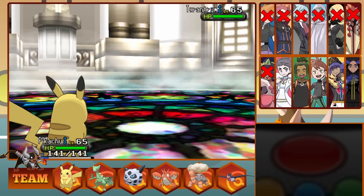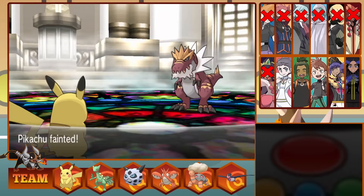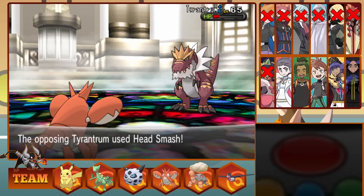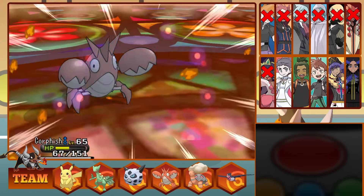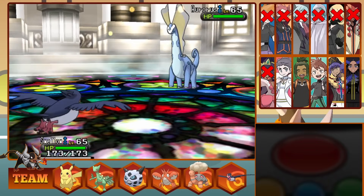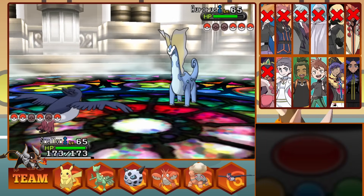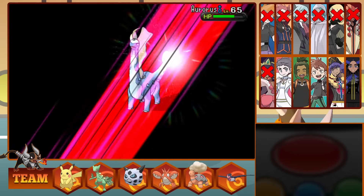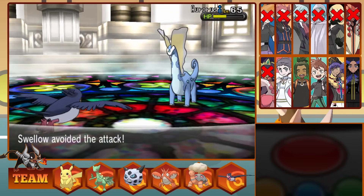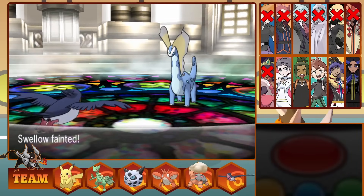We send out Corphish to hit a Crab Hammer for massive damage, as he Head Smashes again, taking us out — but he takes himself out in the process with recoil. I send out Swellow as Diantha chooses Aurorus — bad matchup. I Wing Attack before we dodge a Blizzard, then Aerial Ace, and dodge another Blizzard. Swellow is defying all odds as we dodge a third Blizzard. We bring Aurorus really low before she finally connects an attack and we fall. You did good, Swellow.